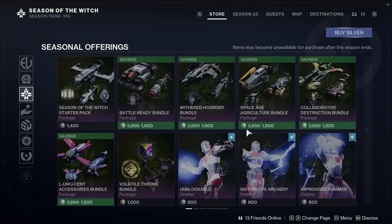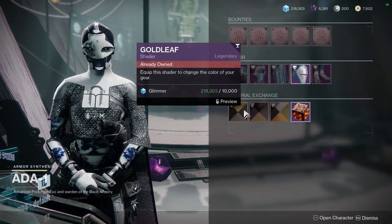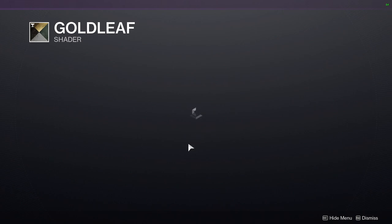Let me know what you guys are going to be picking up. As for Ada-1 — here she is. We have Gold Leaf. This is a pretty cool shader.